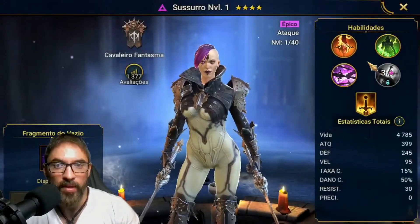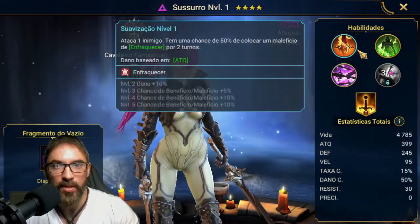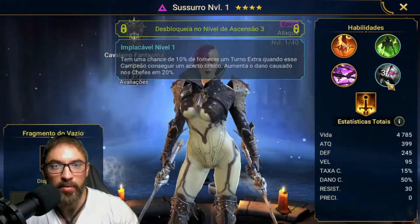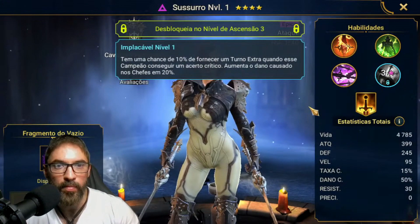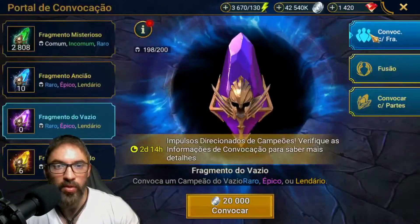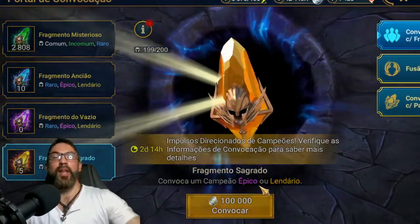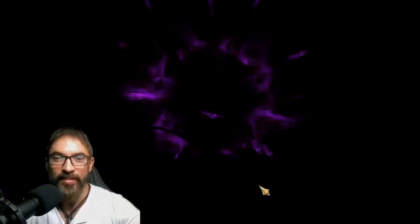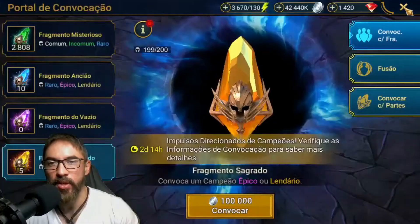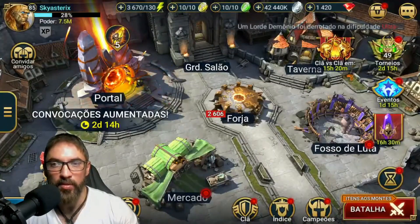Veio a Sussurro! A Sussurro... eu tô com uma ideia de utilizar essa campeã num cenário, principalmente no Chefe de Clã, pra ver como vai ser o retorno por parte dela. Vou abrir só um fragmento sagrado — vamos ver o que vai sair. E saiu... Armina! Grande Armina chegou. Na Armina eu já tenho várias dela. Saíram praticamente campeões repetidos nessas convocações.